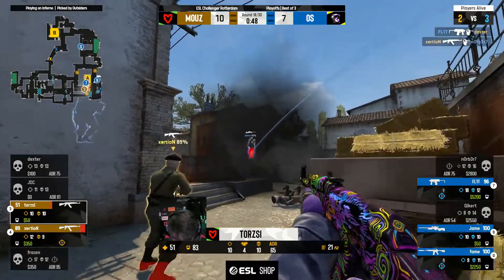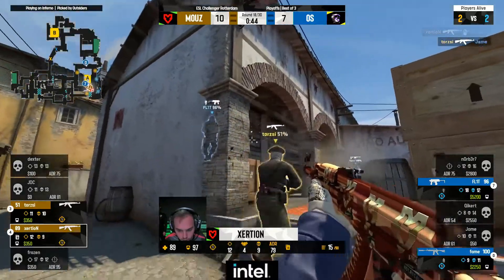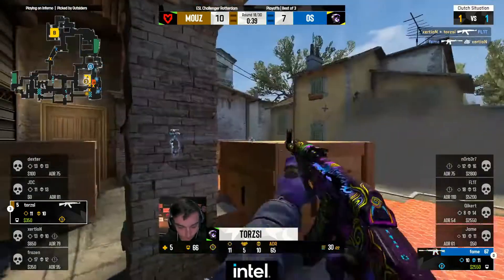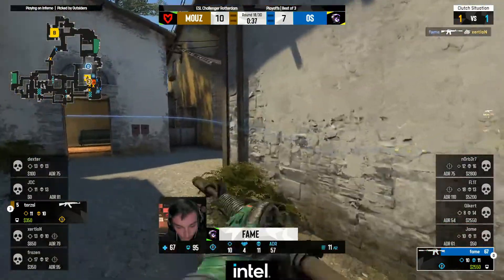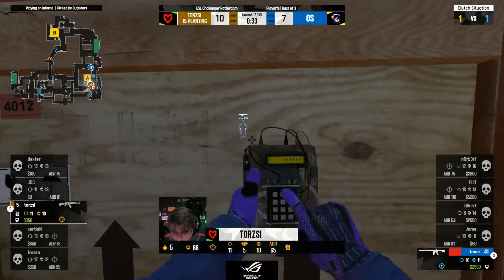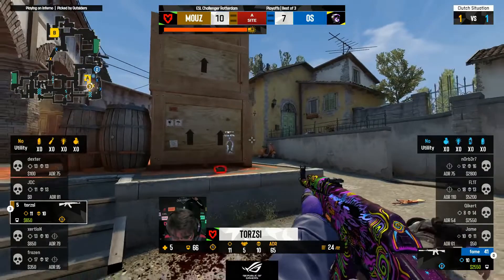Flit's dealt with Dexter as well. Torsie and Xersion have to come up big here — good kill onto Jame. They still have to get past Flit to get onto this site, and Flit is doing the damage. Last player out towards long — Fame has found Xersion, and look at the health points for Torsie. Has to recover that bomb as well. Bit of chip damage through the smoke — good spray from Torsie, punches through the digits. Bomb planted.